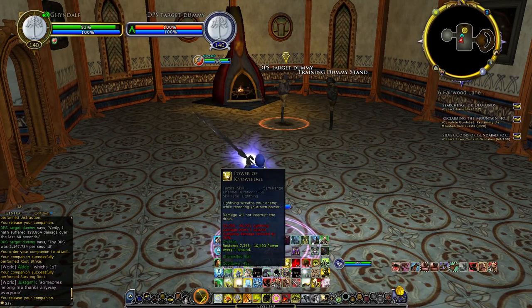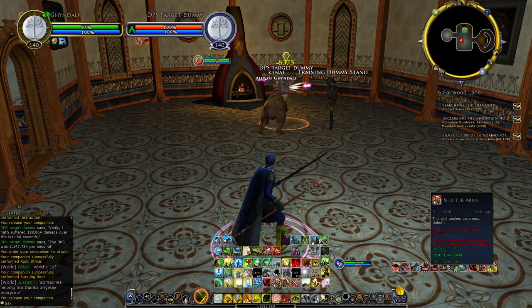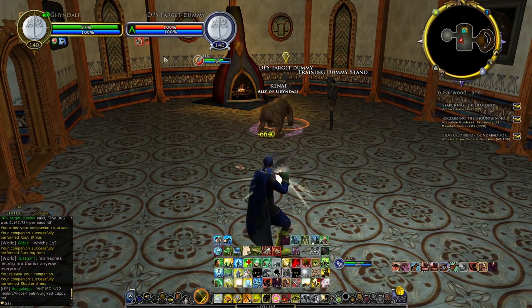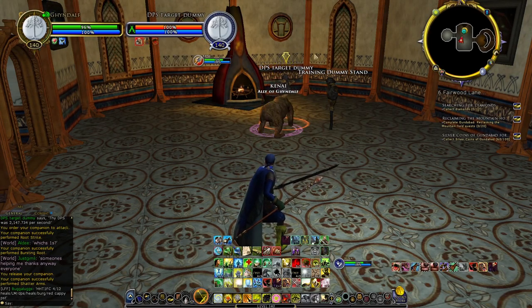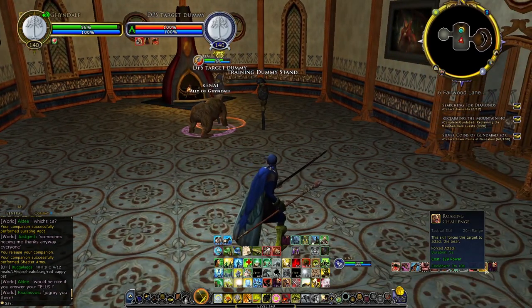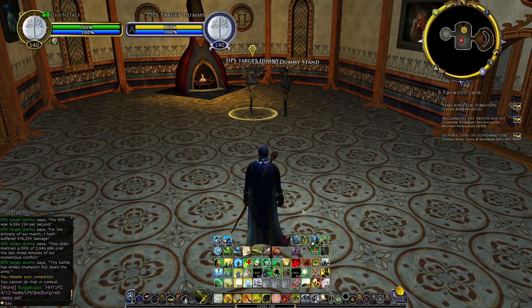Friend of Bears gives you your bear pet. With your bear, the main skill is Shatter Arms — 10% incoming melee and ranged damage, another really strong debuff that should always be on your target. Another good thing for your bear is Roaring Challenge; the bear taunt can be useful in a lot of situations. These three pet skills are your main ones that can be applied at any time — keep them up if you have the classes that need those debuffs.